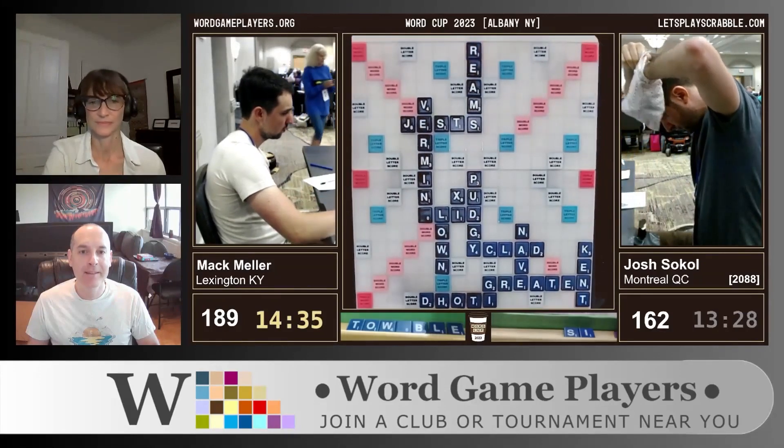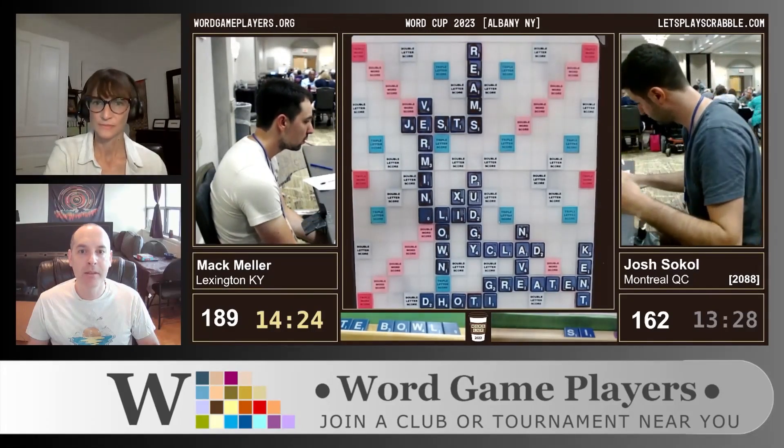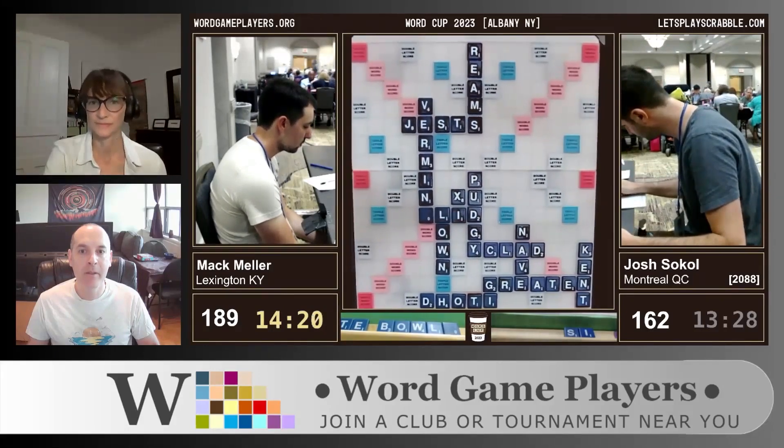Josh is writing down his rack. When people don't write down their racks through much of the game and then all of a sudden start writing it down, that tends to be a pretty big tell that they're getting close — which can be a bit dangerous. So he's going to take the points here. Josh is a very offensive, aggressive player, and if you want to keep up with someone like Mac, you're going to have to score. Mac has TOWABLE set up on his rack — there's an anagram of that: T-BOWL. Now that the R has been put up top, Mac is going to be looking for a way to reach it.